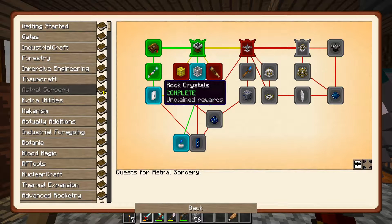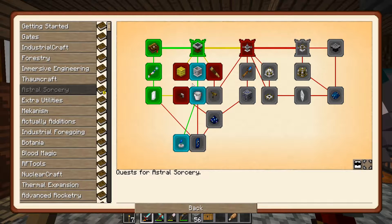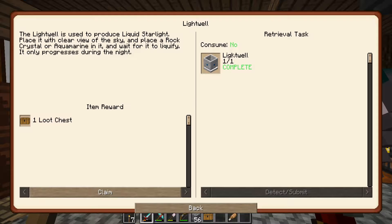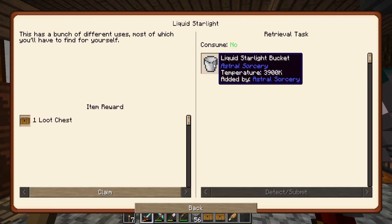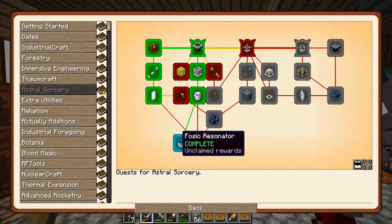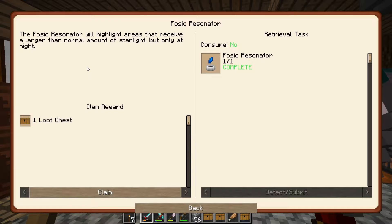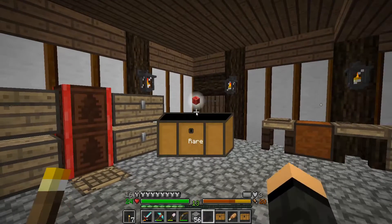Astral Sorcery. Got rock crystals. Lightwell - used to produce liquid starlight, you can place a rock crystal or aquamarine in it. Wait for starlight bucket. And then the fosic resonator - highlight areas receive larger than normal amount of starlight, but only at night. 90% of astral sorcery is at nighttime.